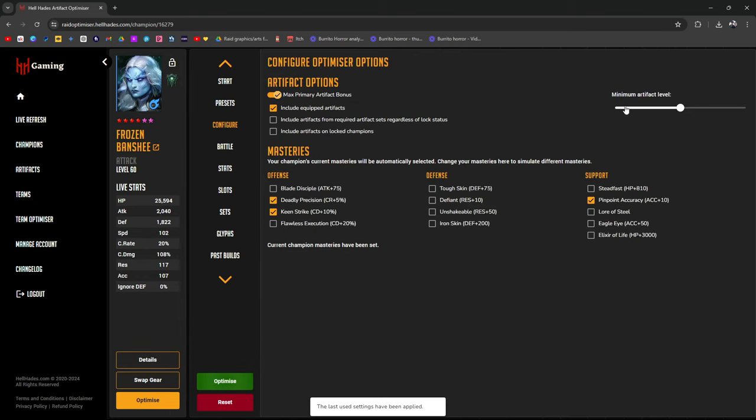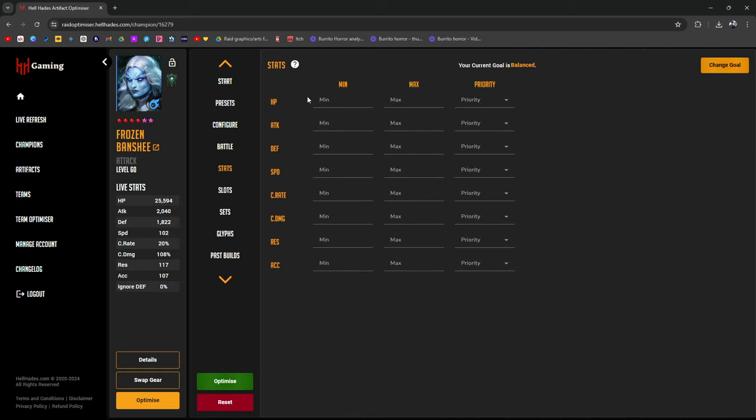When looking at Frozen Banshee's build, you want to prioritize speed to make sure she's going fast, accuracy to make sure she's placing the poisons, and I would consider building her with some HP and defense especially for clan boss or dungeons so she's surviving as long as possible to keep placing poisons. There's nothing wrong with having some attack or 100% crit rate for extra damage, but that's more of a min-max thing.